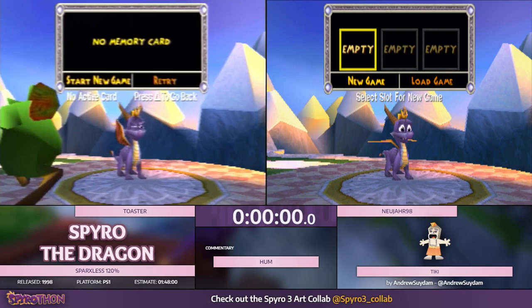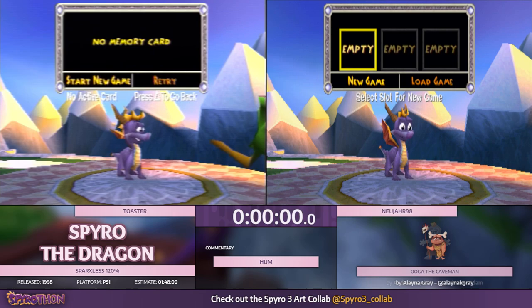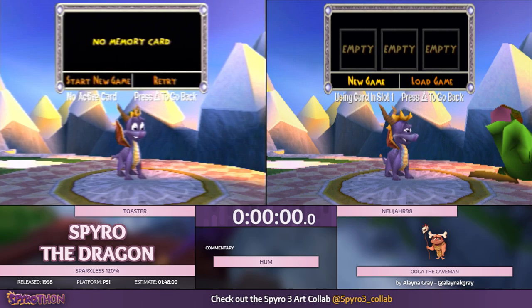I'm excited too. I'll give you guys a 3, 2, 1, go — so you guys will start on go. Is that okay? Sounds good. Are you guys ready to start? Yes. Alright — 3, 2, 1, go.